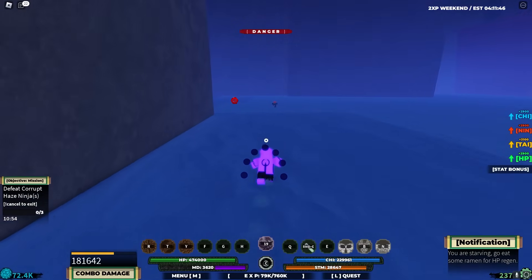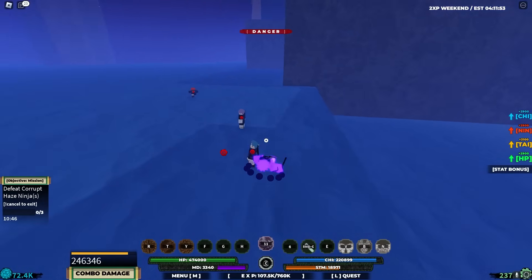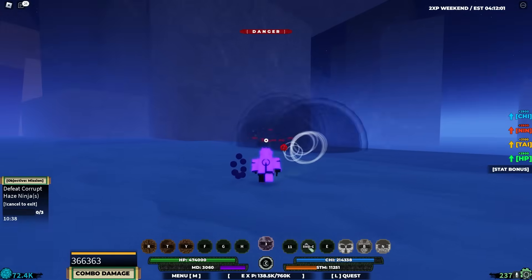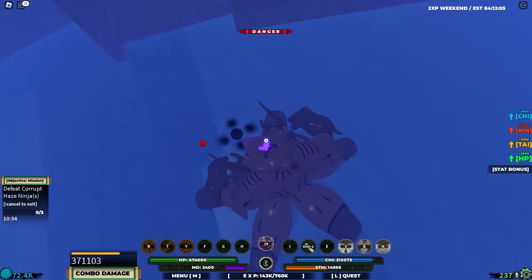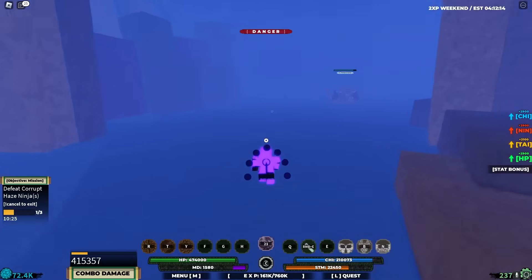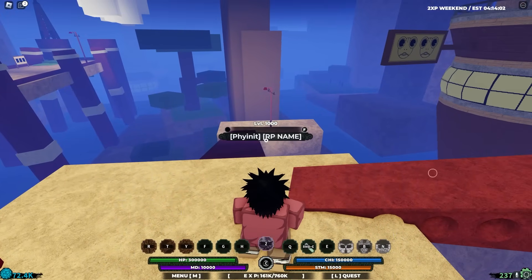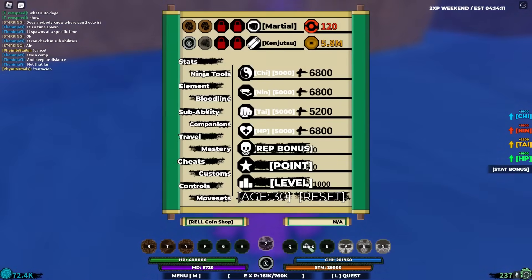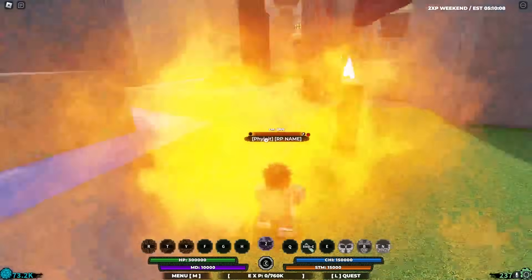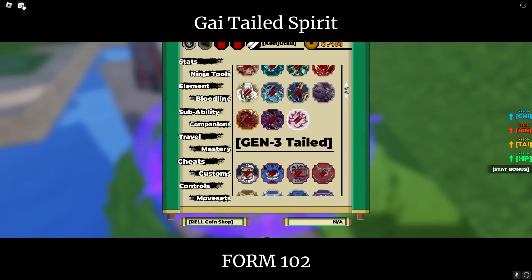This guy somehow still survived after being hit with everything. We're just going to keep hitting with M1s until moves come back. Another Q-spec, Z-spec — definitely kills him. We can hit him with the Beast Ball too, then go back to spawn. We can also do the Tentacion mode. Our MD is back now — we have to be level 2000 to use this mode. After one raid we finally got it to level 2000, which means we can use Tentacion.